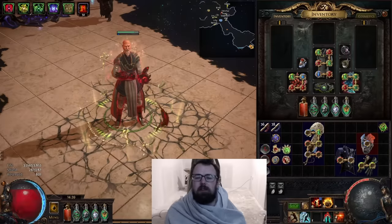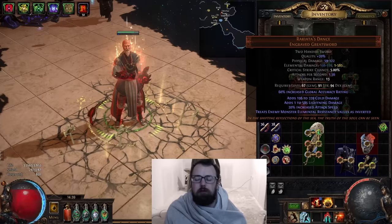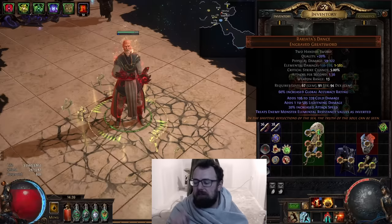Hello and welcome to Exiles. Today I want to talk about one of my new favorite uniques: Rakiata's Dance. This unique two-hand sword comes from the new league mechanic Trial of the Ancestors. It has a lot of flat cold damage, a lot of flat lightning damage, and on top of that has a special unique mod that says 'treat enemies' resistances as inverted.'